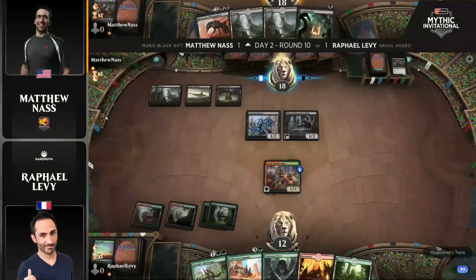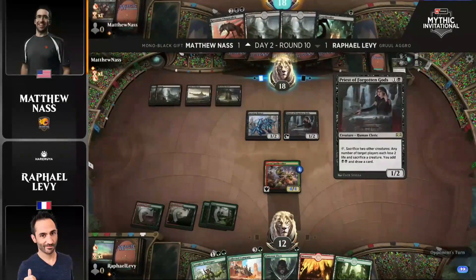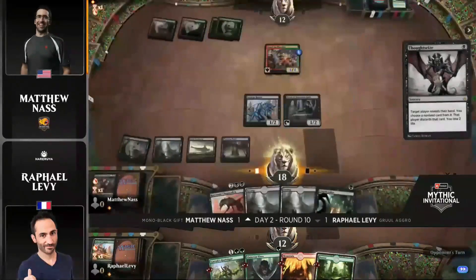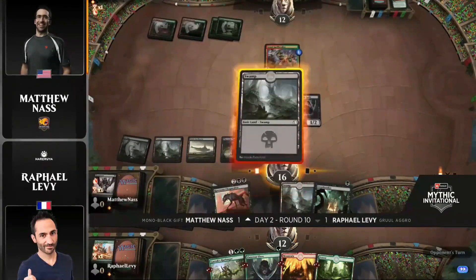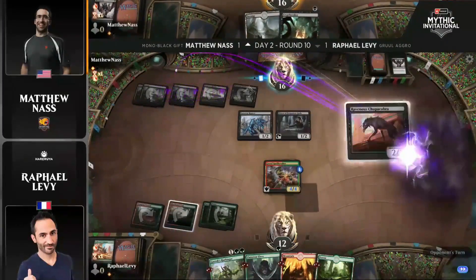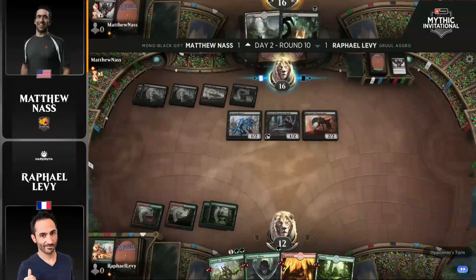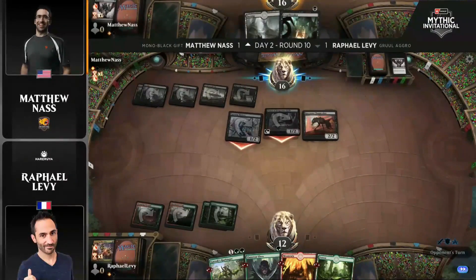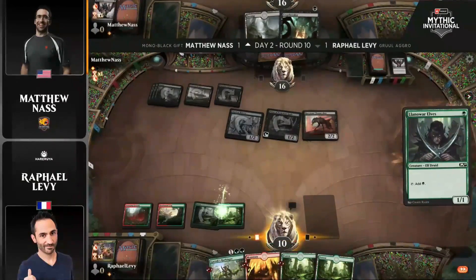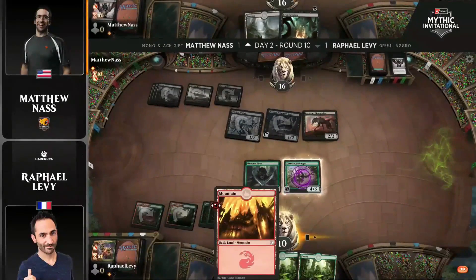I don't hate it. You still have an answer for the Spellbreaker with Chupacabra, and picking up Thoughtseize is pretty nice to clear the path and know what to take — it's definitely going to be Collected Company. This makes a lot of sense with regards to how Nass has played this turn. Goodbye Coco, and hello Chupacabra — taking out that Spellbreaker and opening up for an attack. We saw the Priest of Forgotten Gods go in for the attack there too, not bothering to hold it up to force a sacrifice.